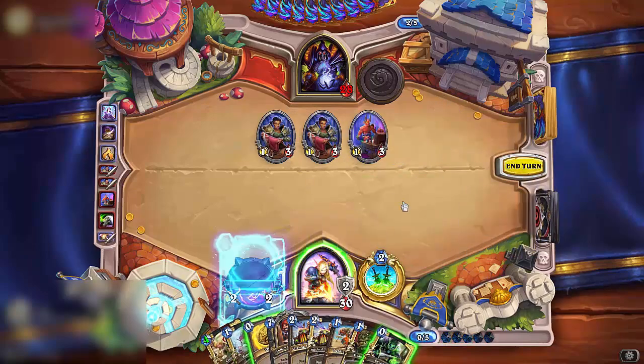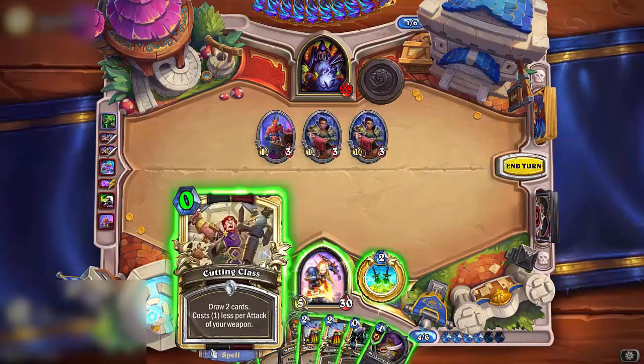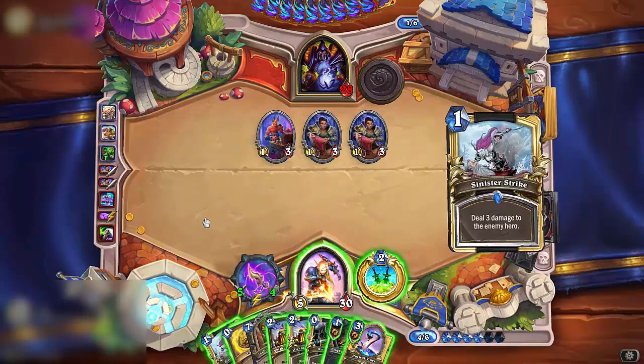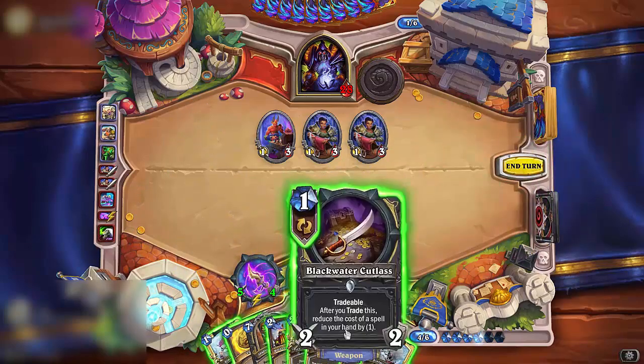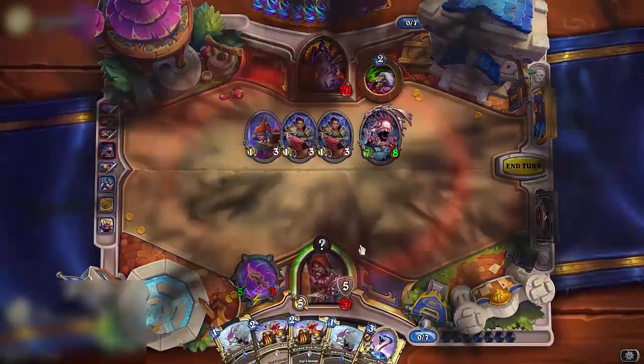Well this is it. Now it is Cowabunga time. Buff that weapon like crazy and go face. Now you may say that the opponent has a strong board. Well who cares — just play the strongest hero card in the history of Hearthstone and remove everything.